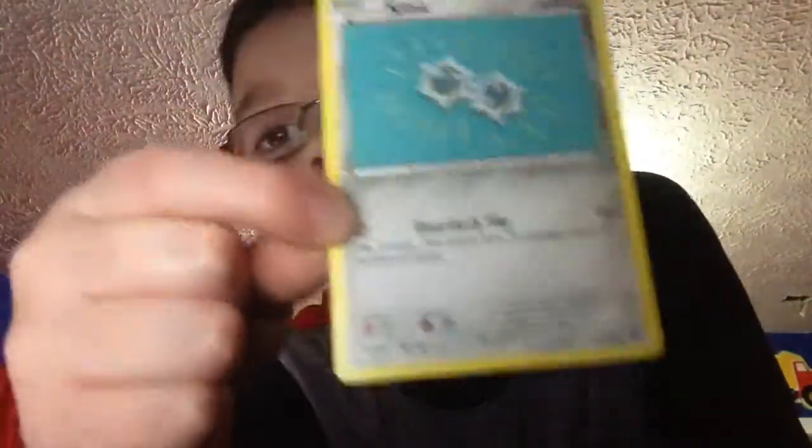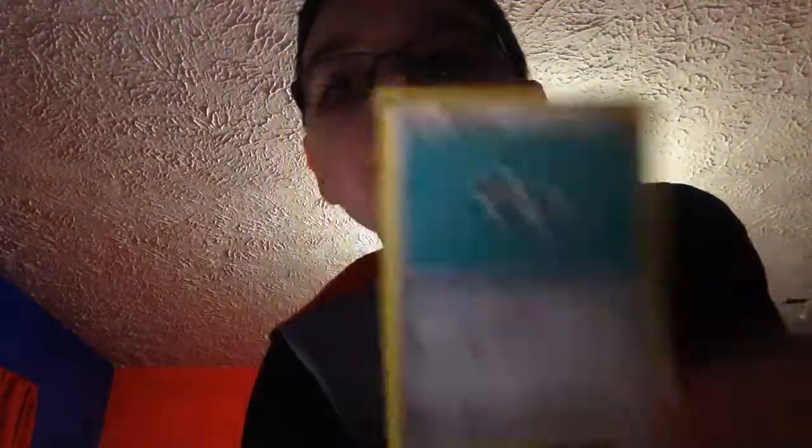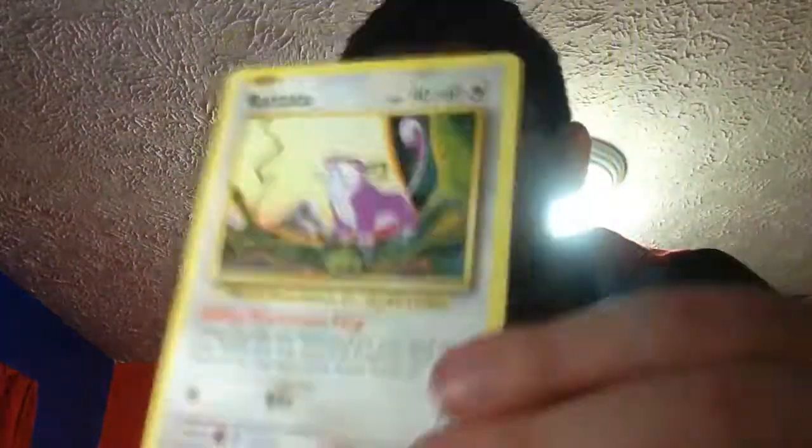Now you guys are like, where's the Pokemon cards? It's right here. The first one I'm gonna be showing you is this one — I got the Clink, I think that's what it's called. You guys can check this card out. When I got this I was like, what the heck is this kind of Pokemon card, because to me it looks like two buttons. Anyway, the next Pokemon card — I like this one. It's called Rattata, and I like this one because I've known this Pokemon card for a while.